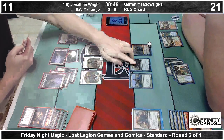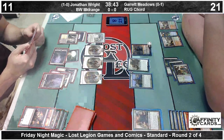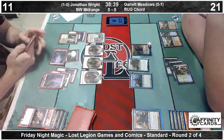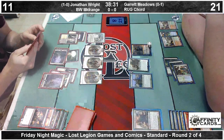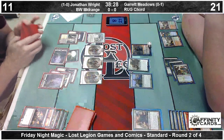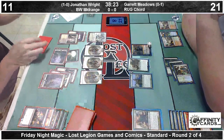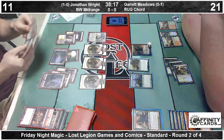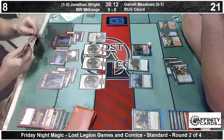Interesting discussion in the chat about Mizzium Mortars on Hornet's Nest. I do believe, as the chat has correctly pointed out, you can only Mortars a creature you don't control — there's the thing with the overload text. I don't think it works if it just says 'target creature'; it has to be 'each creature your opponents control.' I guess you could design the card to nuke the board like that, but I think all the overload cards are designed to be one-sided — that is their advantage. So Jonathan draws for turn, draws another card off his Underworld Connections, makes three more dudes with his Elspeth as it slowly ticks up to ultimate.